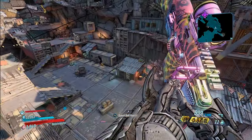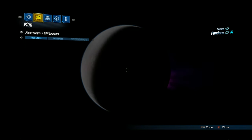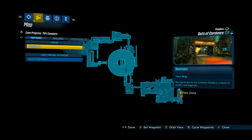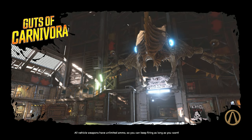To avoid all of that area and get on the other side, you want to go into your menus and fast travel to a different map — you want to go to Guts of Carnivora. Carnivora and Guts of Carnivora are both on the planet Pandora, and you're going to have to progress through some missions and be later on in the game to access both of these maps. When I first gained access to these two maps, I was level 35.